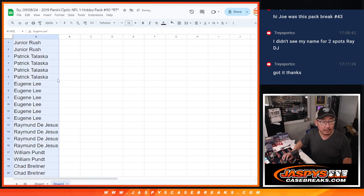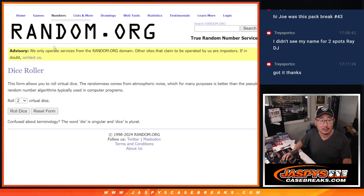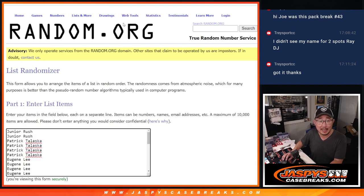All right, now let's gather all of your names. Let's do the pack break itself. All 32 teams are in, no combos. And let's roll it, randomize it — three and a two, five times each.